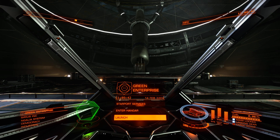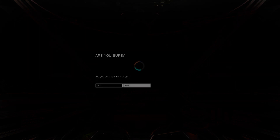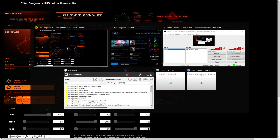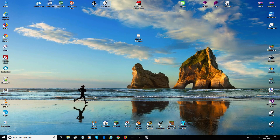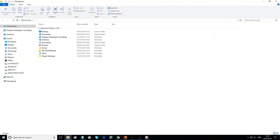So what we do is we get out of the game, okay? In order to make these changes, you have to be out of the game totally. Let's kill the game. And we'll go back to the desktop — Windows key D. So let's have a look. Ignore all this. That's not what we want.